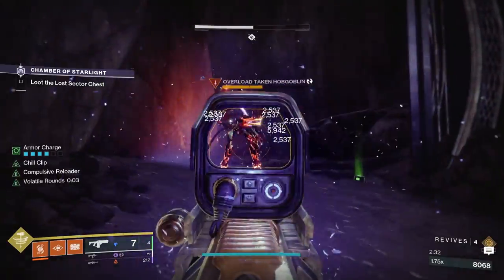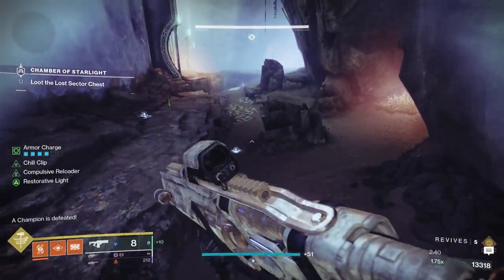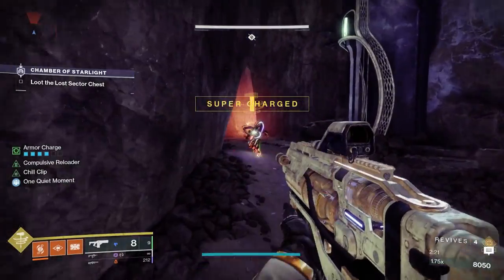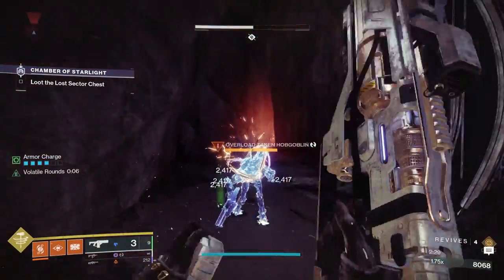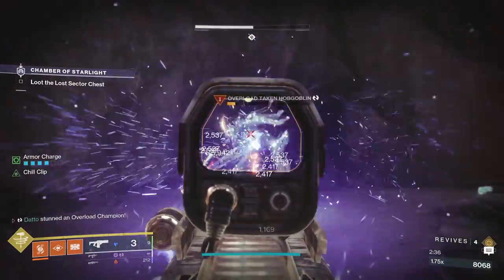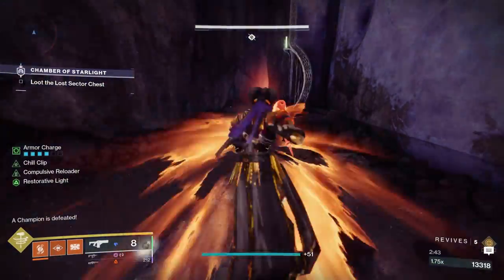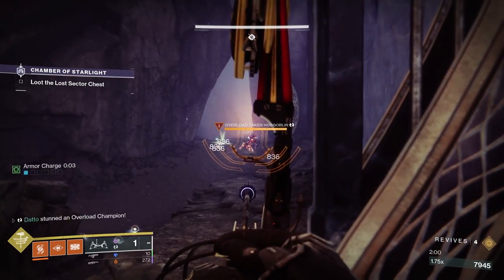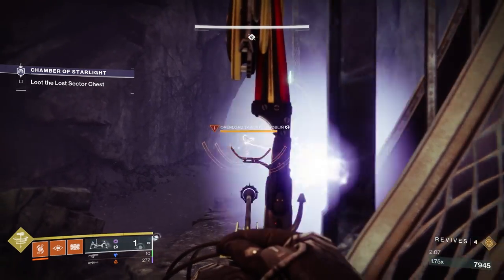Because Chill Clip is a debuff on the target — similar to Jolt — your Chill Clip weapon can gain an anti-champion effect on top of the debuff it provides. This is why Chill Clip Fusions are so strong: they can slow to stun Overloads, freeze and shatter to stun Unstoppables, or stop an anti-barrier from shielding for a moment, and they can gain Radiant through other effects to pierce anti-barrier shields. With a Strand subclass and a Chill Clip weapon, you can handle all champions at the same time. Note that just because an Overload Champion is frozen does not mean it won't regenerate its health — you must still hit the Overload with Overload Rounds to stop regeneration. Le Monarque is great as the poison damage over time counts for Overload Rounds, so you can more reliably keep Overload Champions from regenerating health.